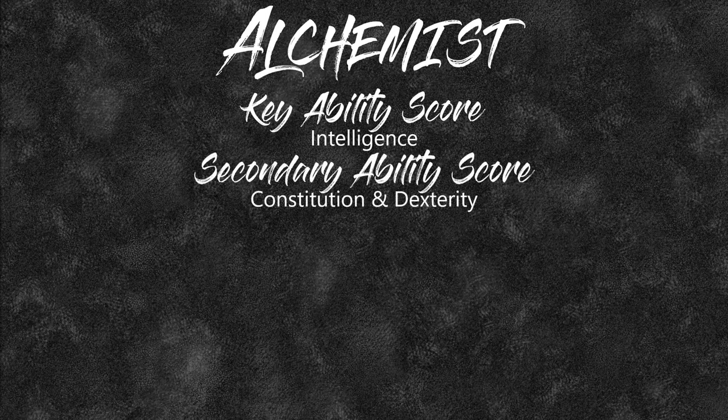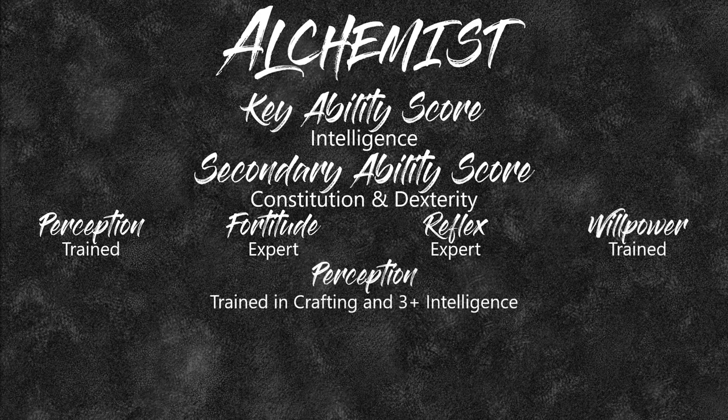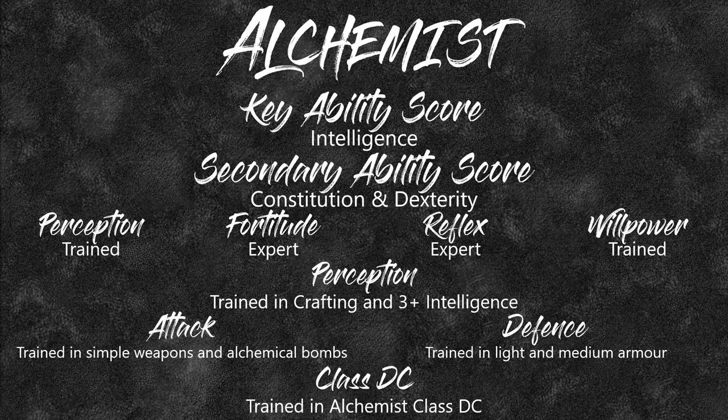Your secondary abilities will be constitution and dexterity. These keep you alive and let you sample some of your poisons without taking damage, as well as give you your armor class. You're going to be trained in perception, expert in fortitude, expert in reflex, and trained in willpower. You'll have crafting as your primary skill — training in crafting at three plus your intelligence modifier — and you'll be trained in simple weapons, alchemical bombs, light and medium armor, and the alchemist class DC.